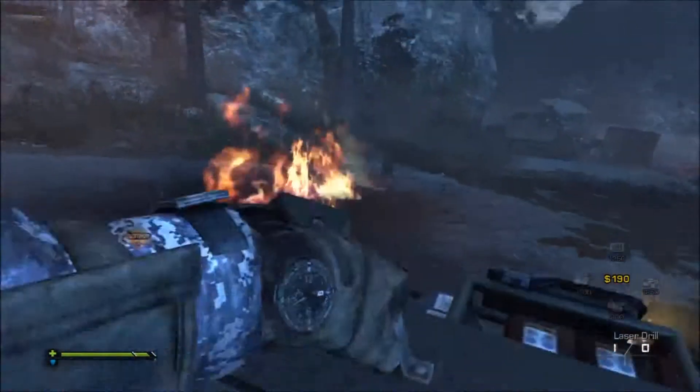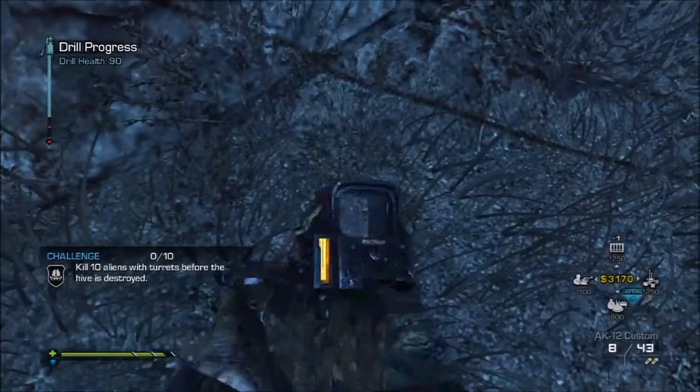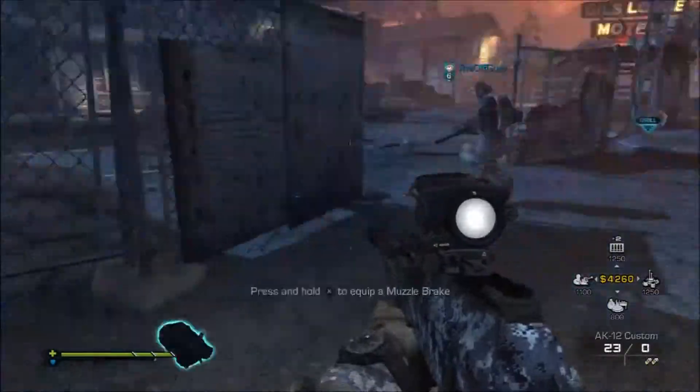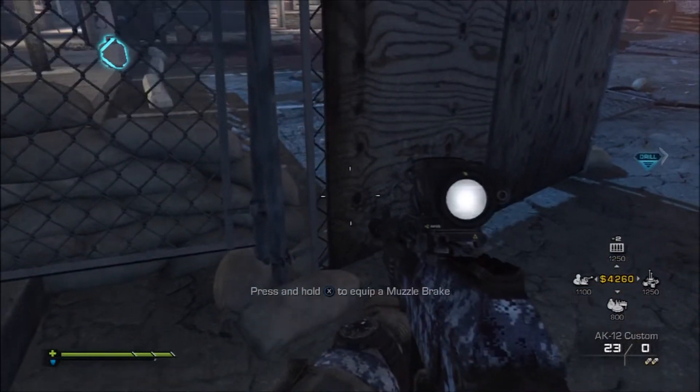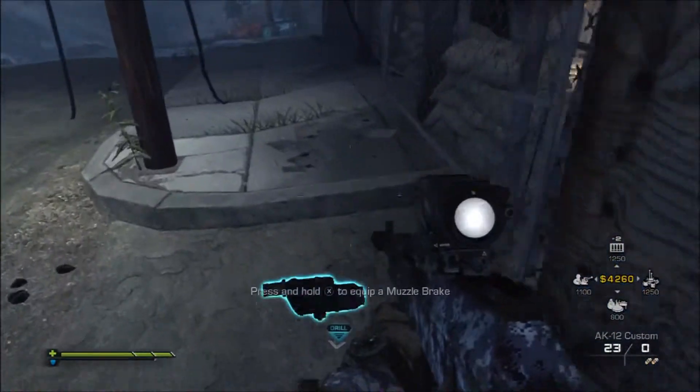You're going to want to go around the sides of the map, all the outside areas, and find yourself an attachment — a muzzle brake or rapid fire. Those are the ones that work because they change the appearance of the gun.